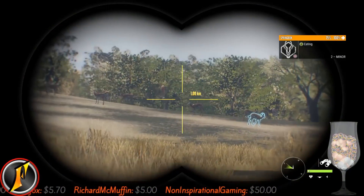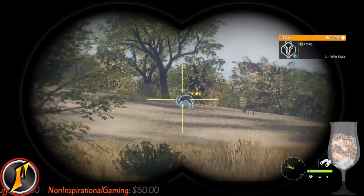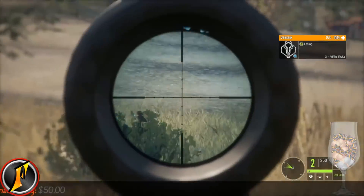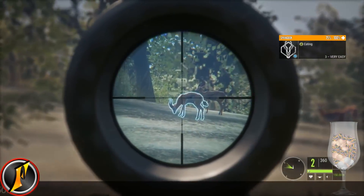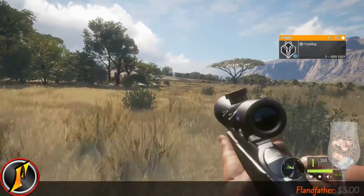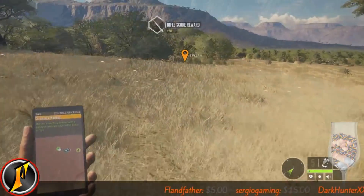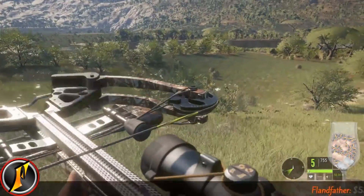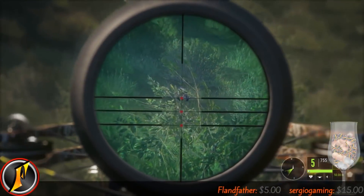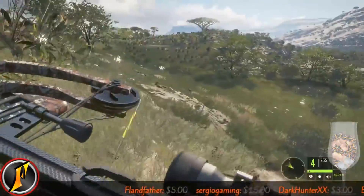Not bad - 808 gold. Sweet. And I think that's about 50. Dead piggy - not bad. What are you? Wow, that's the same one that was disappearing on me - the red-brown one. Thinks it can just escape like that.